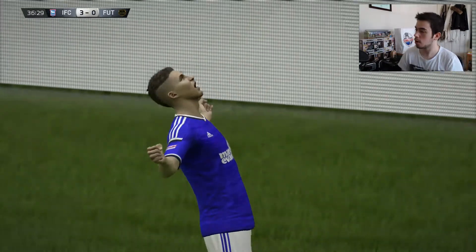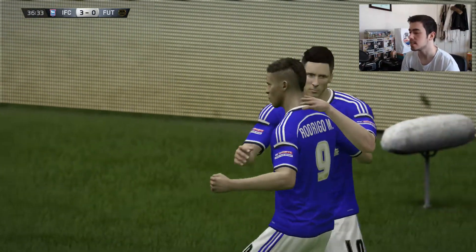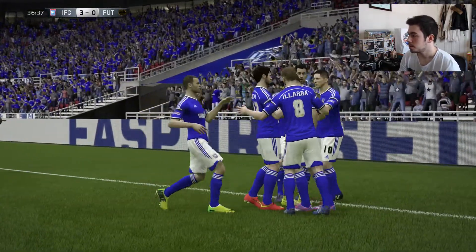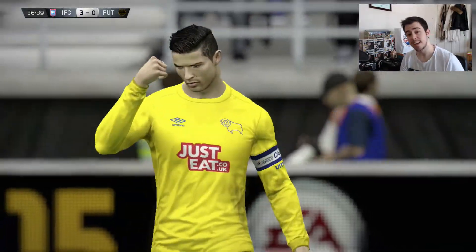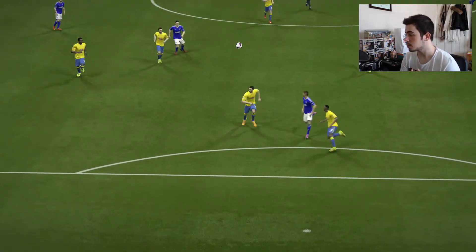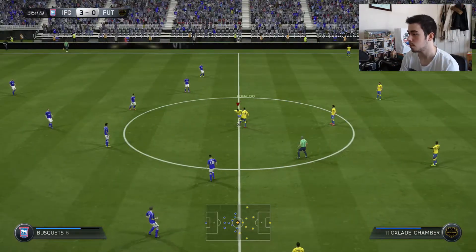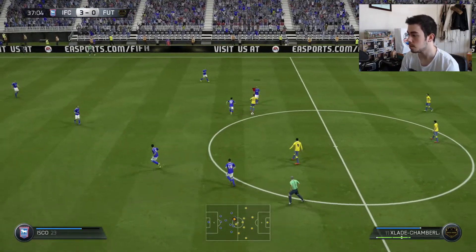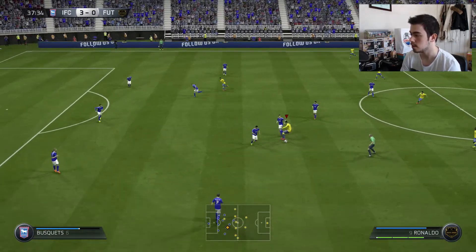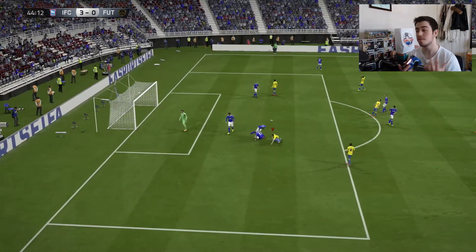Good job Fabianski - you're a great keeper. Team of the Season Klein getting out-muscled by Rodrigo. With his weaker foot he still manages to slot it in between Fabianski and the post. That was a bad ball and Fabregas doesn't know how to finish - literally anyone else in that situation would have finished that.